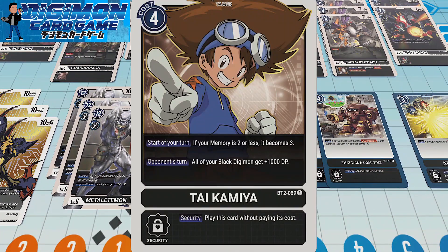Running three copies of Tai. I prefer Tai over Joe, which adds one memory if you have a blocker, because it provides that strong three memory base. In addition to that, on your opponent's turn, all of your black Digimon get 1000 DP — that's regardless of whether they're blockers or not, which is why it's pretty awesome. And that includes the tokens. So the tokens become like 4K instead of 3K, and it becomes a real issue being able to take the tokens out.